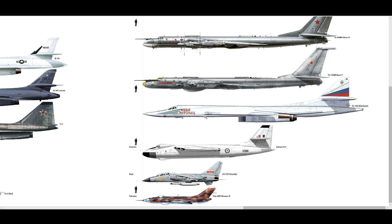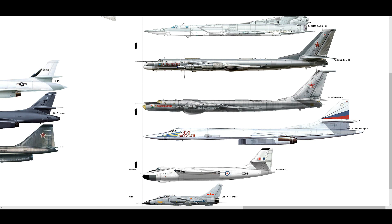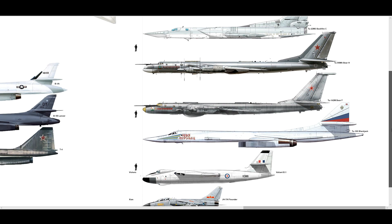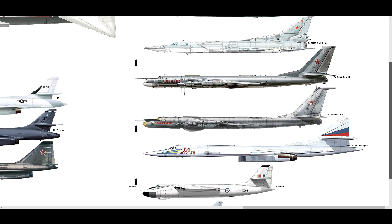Facts and figures: two internal weapons bays for 99,208 pounds of ordnance — roughly 100,000 pounds. That is likely the biggest in the world. Engines: four Samara NK-321 turbofans, each producing 30,865 pounds-feet of dry thrust or 55,150 pounds-feet with afterburner. So similar engines to the Backfire but four of them — combined that's roughly 220,000 pounds of thrust. Essentially two Backfires stuck together in terms of engine power.